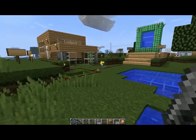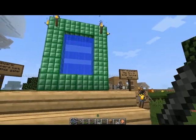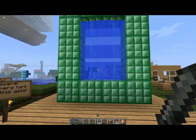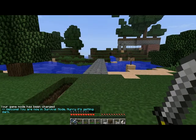If I can get it set down — excellent. So this portal takes us to, if you step through, it will take you to the same server but the survival world. So my mode will change. You can see I'm in creative mode right now. As I go through, it will load — and boom. My game mode has been changed. I'm now in survival mode.